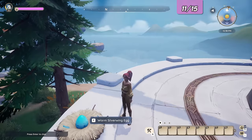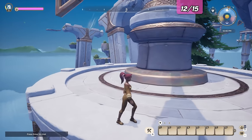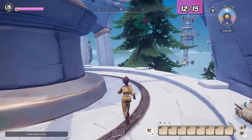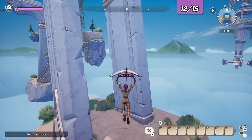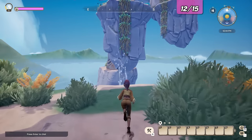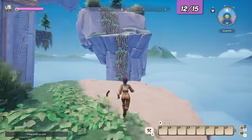Our next egg is on the floating islands just southeast of here, including two islands with broken parts of a walkway. The egg can be located between the walkway supporting structures on the last of the two islands.